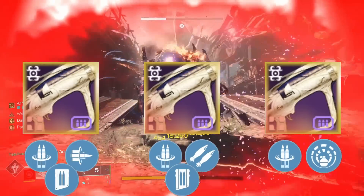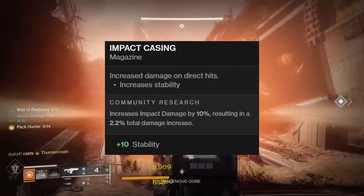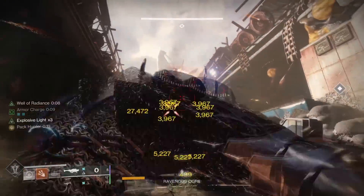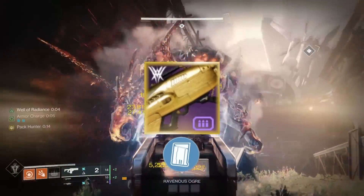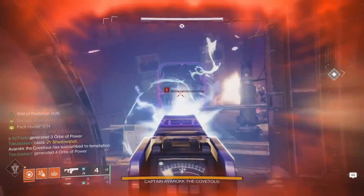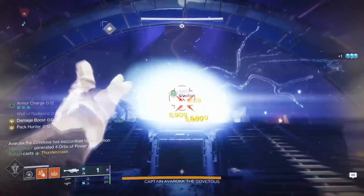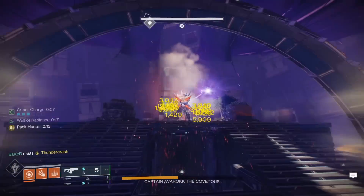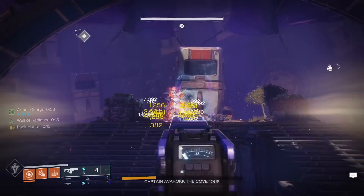Impact casing increases the impact damage of the rocket by 10%, which amounts to an overall damage increase of about 2.2%. So with the explosive light rocket test, I'll just be doing some basic math to assume what the theoretical value would be with impact casing. We will also test a clown cartridge rocket because it is the most similar to bipod — it shoots off two rockets with every reload, but doesn't have the damage penalty, though it has less reserves than a bipod rocket. All tests were performed with no spec mods and no surges.